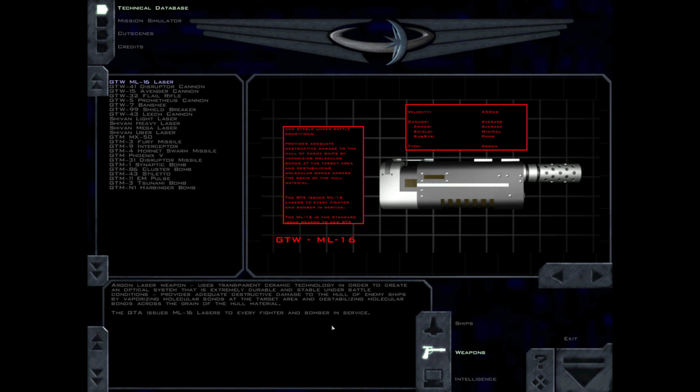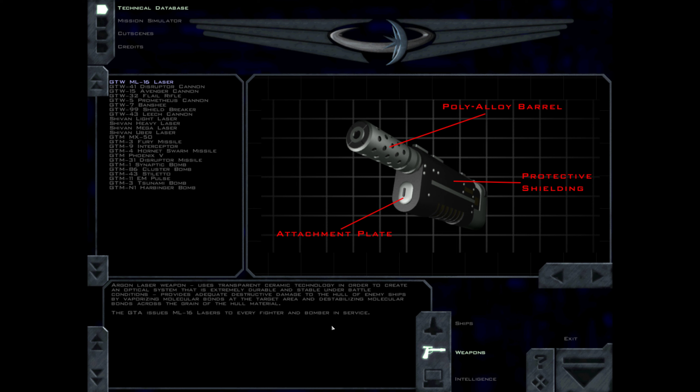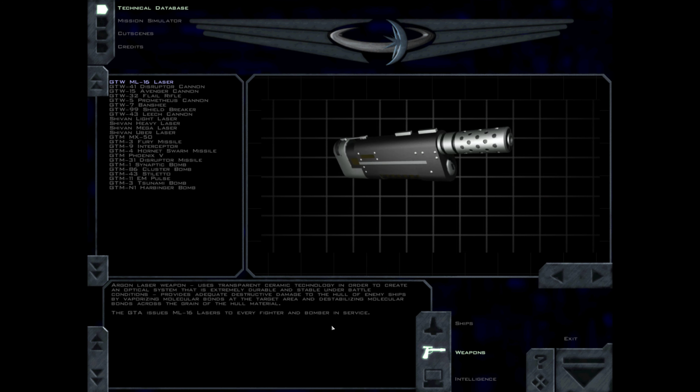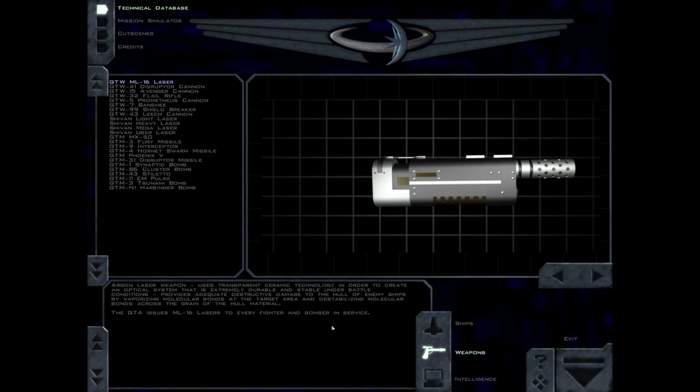The Argon laser weapon uses transparent ceramic technology in order to create an optical system that is extremely durable and stable under battle conditions. It provides adequate destructive damage to the hull of enemy ships by vaporizing molecular bonds at the target area and destabilizing molecular bonds across the grain of the hull.